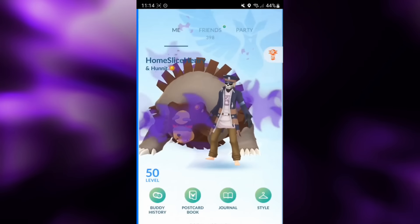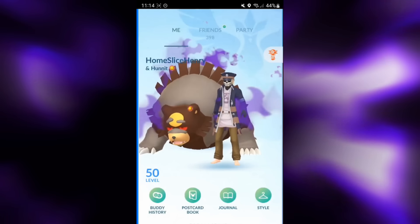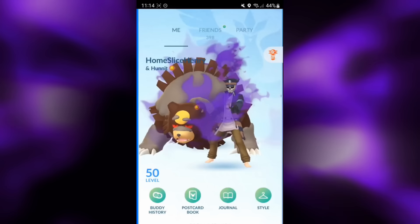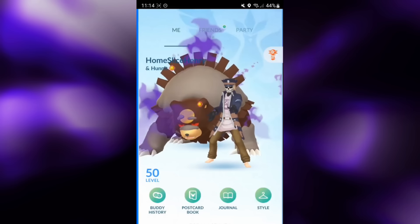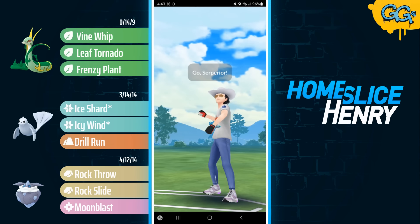The team features a Leaf Tornado Serperior, Dewgong, and Carbink, and this team took me from 2,500 ELO to just shy of 3,100 ELO in one day of Go Battle Day. So without further ado, let's hop into some selected matches and let's take a look at the team.